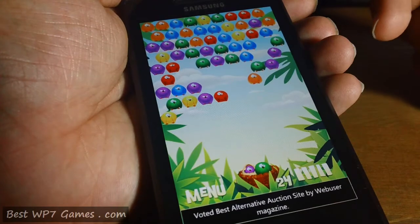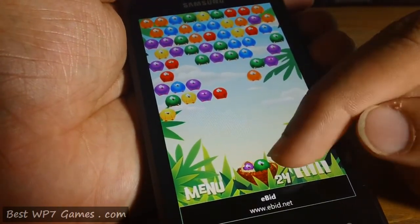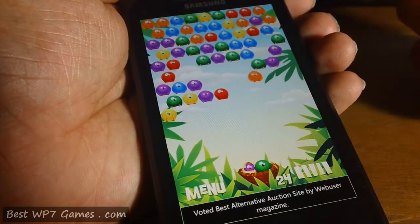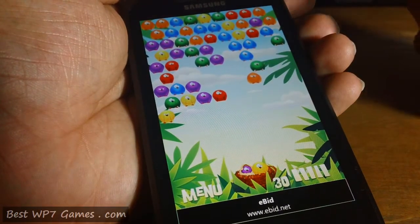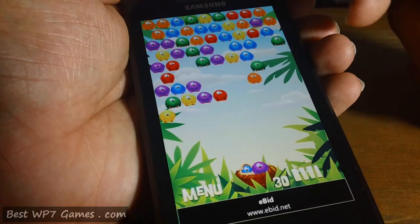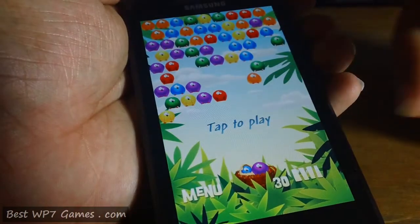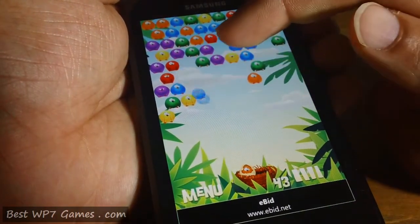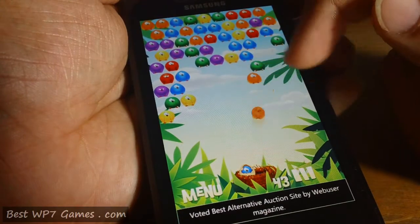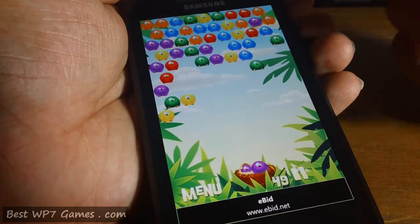So that came down by one level — that's pretty much what this game is. You can see there's currently a green one and just behind that it will show you what the next color is, so you can plan accordingly. And if you jump out of the game for whatever reason and try to go back in, you can continue from where you were.